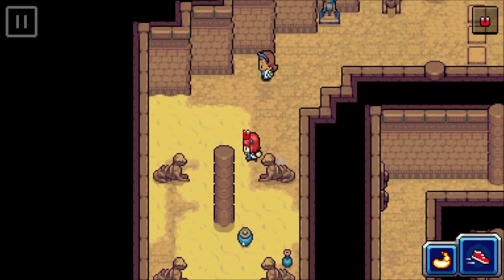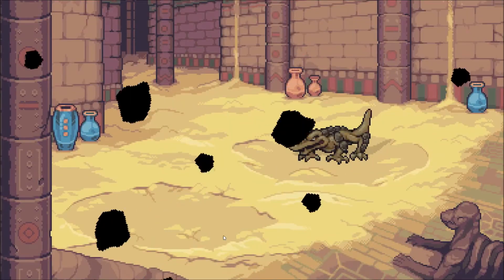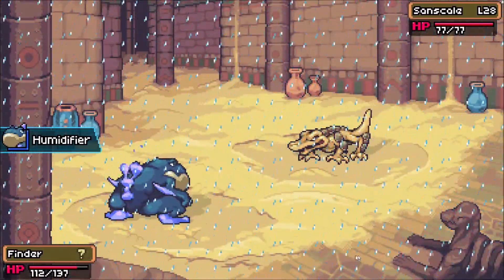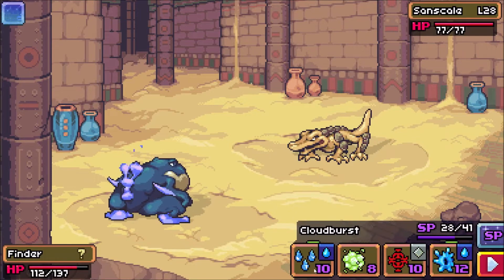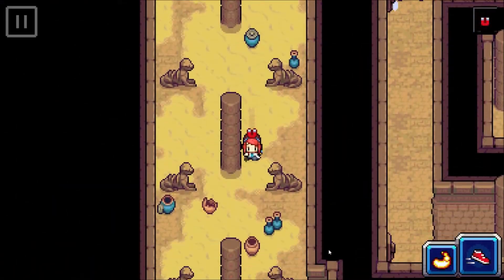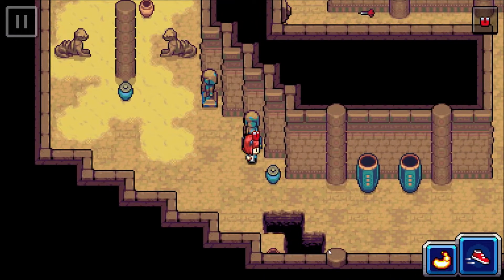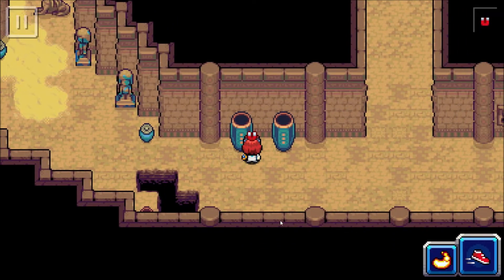A wild Sandscale appears — I'll take the free experience as long as it doesn't give me too much trouble. After getting through that, I keep checking every corner since developers love hiding things in random places. Found some fruits — I'll always take those.